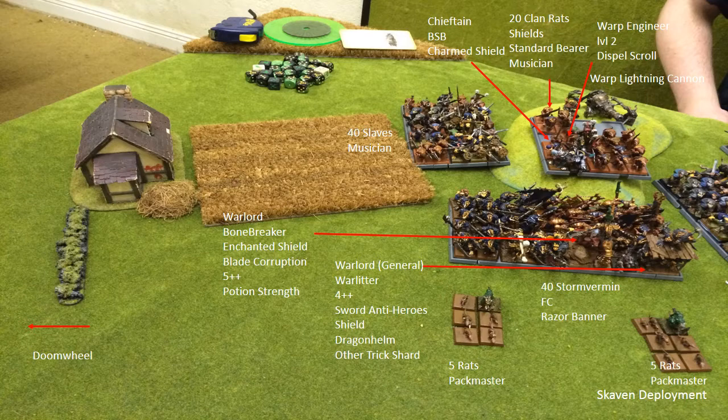On to the Rats - so many rats, it's unbelievable. On the left hand side there's a Doom Wheel in the very corner getting ready to plough into my guys. There are forty Slaves at the back with just a musician. On top of the hill is the Warp Lightning Cannon, and in front of that are twenty Clan Rats with standard, musician and shields. There's a Chieftain BSB in there and a Warp Engineer with a spell scroll. He's only got a level two caster and a couple of Warlords, so I'll probably have a good magic phase. In front of them is the big unit - forty Storm Vermin, a tough old unit. They have the Razor Banner, which makes them just as dangerous as my Phoenix Guard in combat.